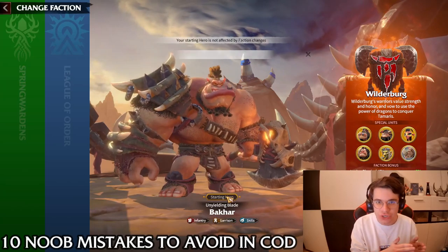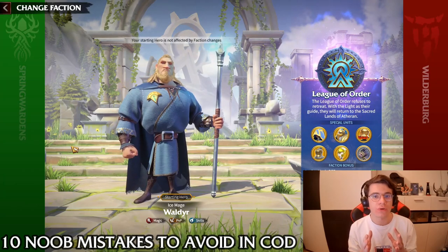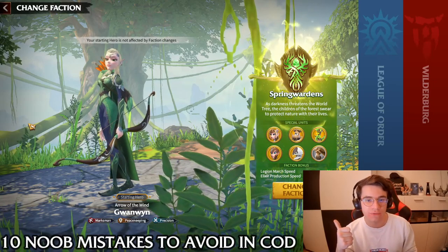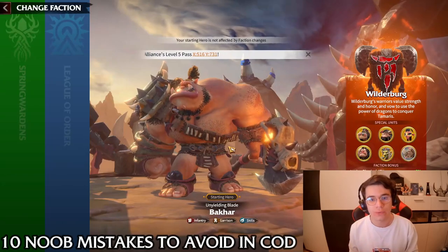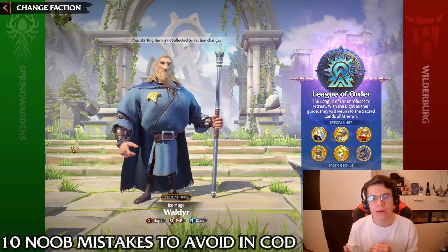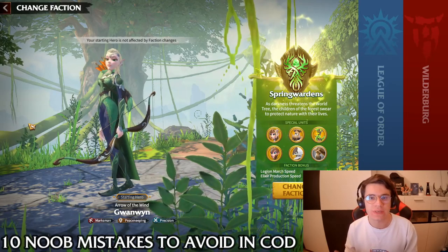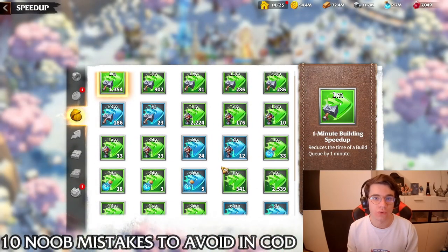Look carefully at what you're planning to do — mage, archer, or whatever — and ask others or check YouTube. The starting faction choice matters because of the hero tokens you receive from the main quest. You can change your faction once for free, but after that it costs 10k gems each time. Also important: you cannot change the starting hero. Once you pick that hero, the tokens from the main quest are locked to that hero permanently.